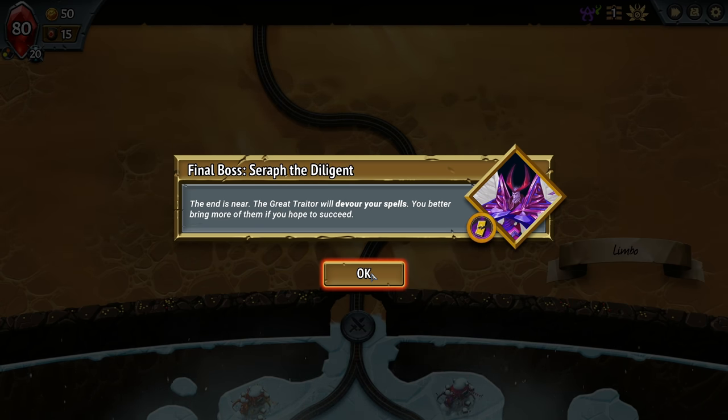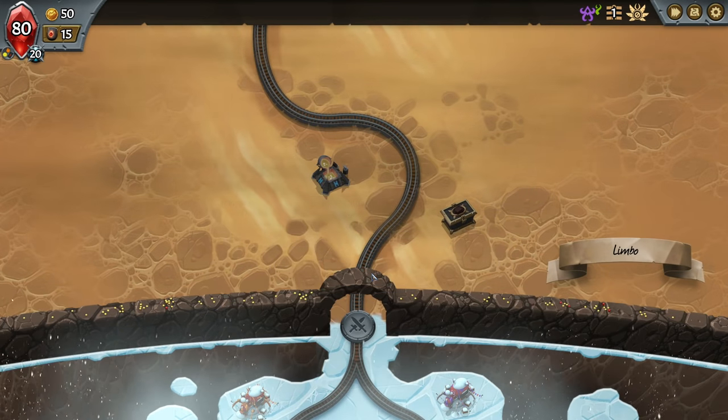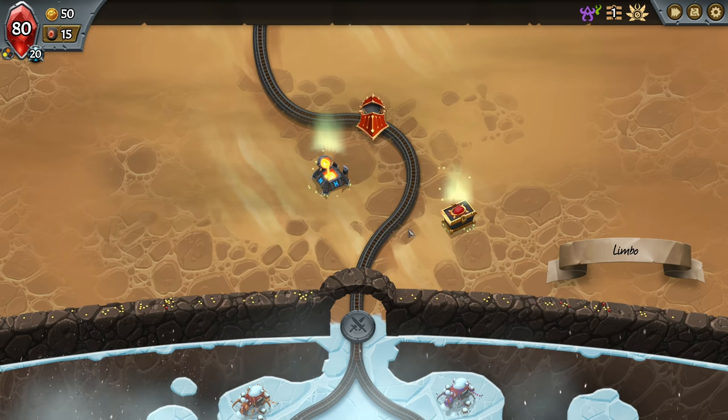Seraph the Diligent — the end is near. The great trader will devour your spells; you better bring more of them if you hope to succeed. Let's do it.